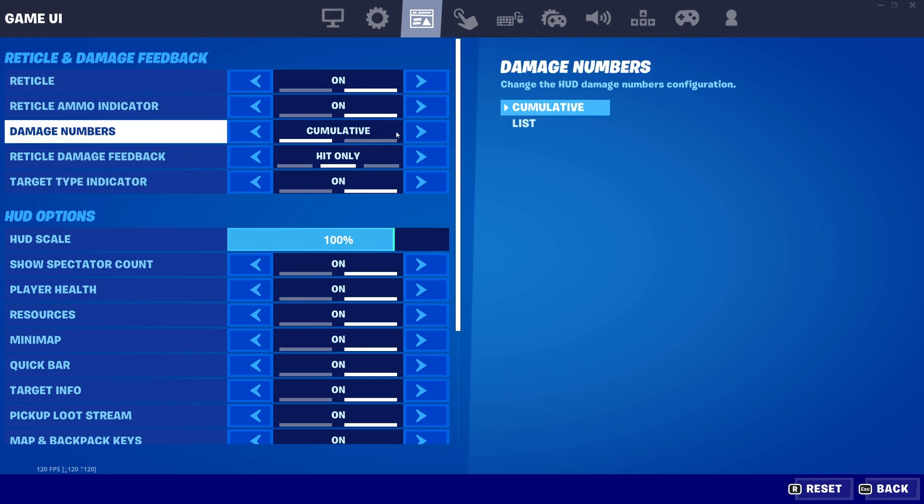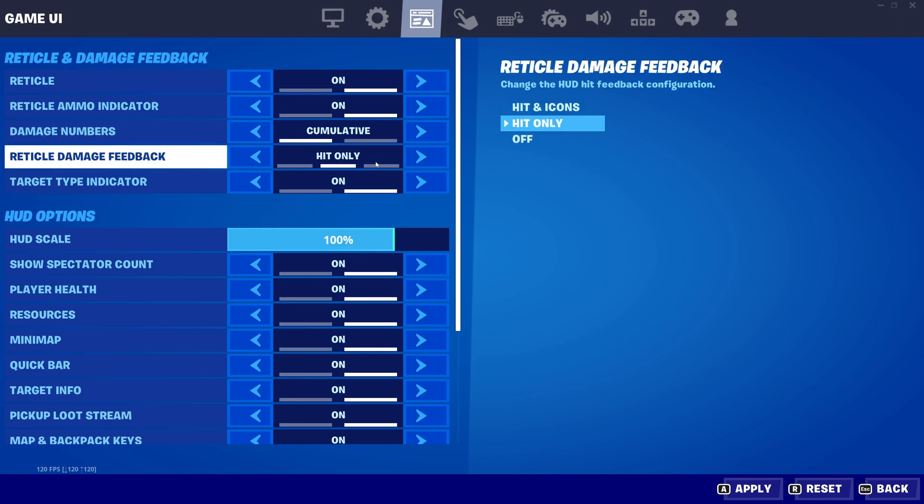The new settings: Damage Numbers. Previously, numbers would add up on top of each other and to the side. Now the list option adds them up directly vertically, and you can set it to Cumulative instead, which will just add them up — hit someone for 10 then another 10, you'll see 20, 30, 40, 50, etc., instead of them sitting next to each other and you having to do math manually. Reticle Damage Feedback is the little hit marker that appears when you hit someone. Previously it was a small red X over your crosshair; now it appears as an icon around your crosshair for a shield, changing depending on what kind of hit it is. If you set it to Hidden Icons, you're just adding an icon next to the damage numbers — not really necessary and may be a little annoying. You'll probably want Hit Only here.